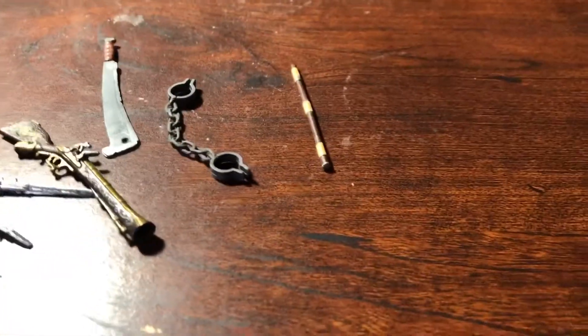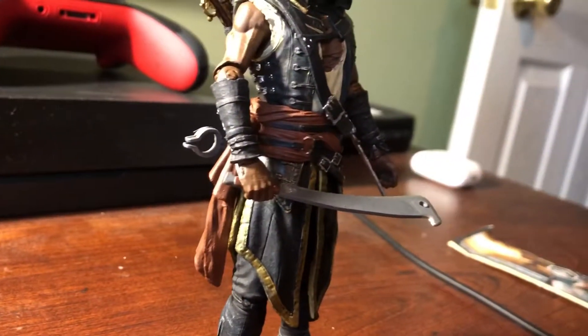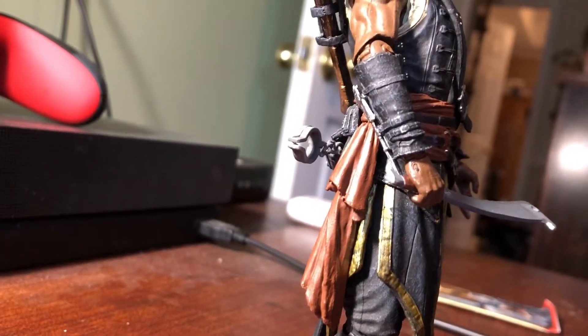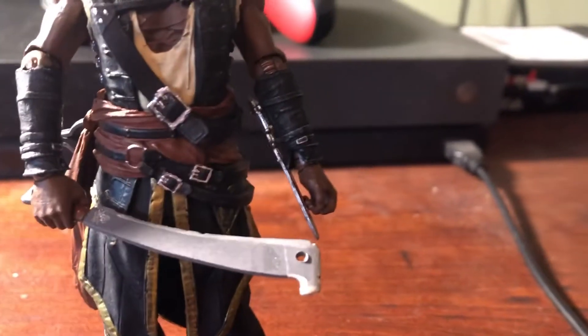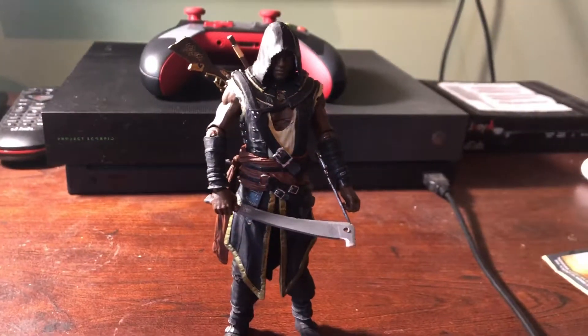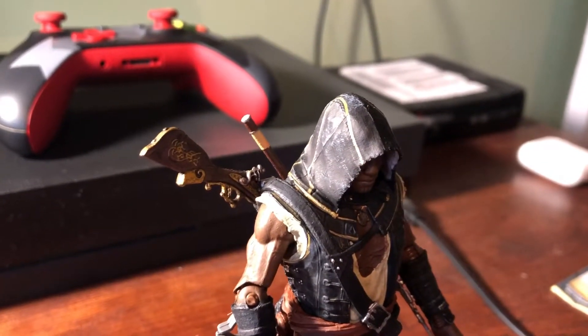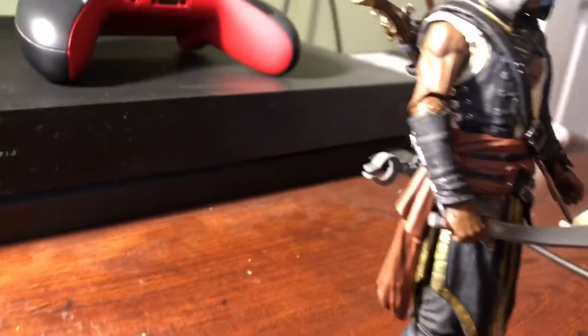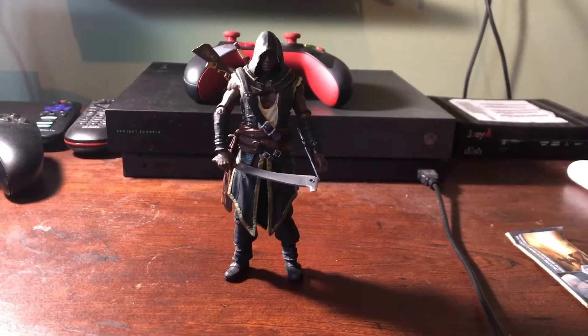Edward had way more stuff — four pistols, a blow pipe — they just didn't give him enough weapons. Here he is. I've got his machete in one hand with a sheathed hidden blade on his arm, and then in his free hand I have his open hidden blade on that arm. On the back I have his blunderbuss and his blow pipe, and there's his shackles hanging on his belt. It's an awesome action figure.